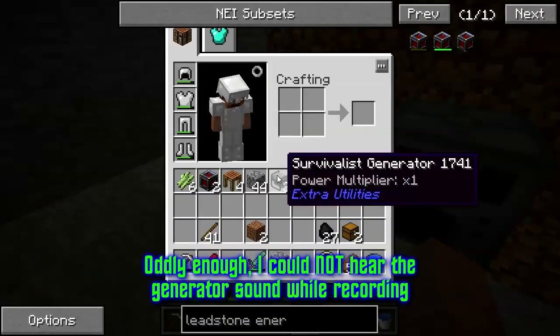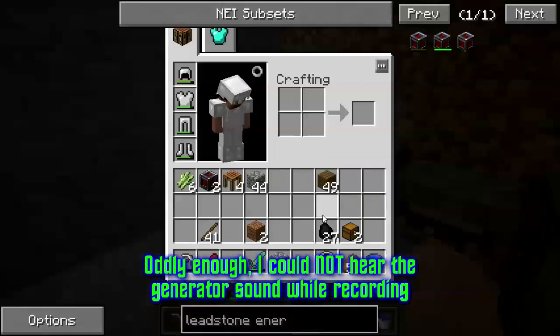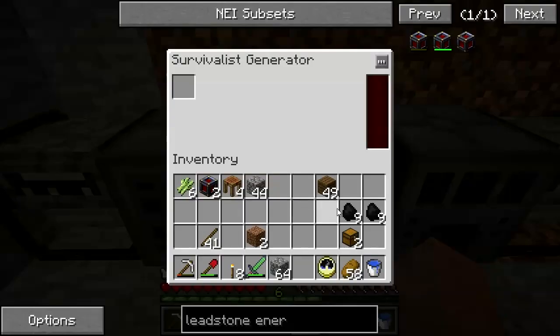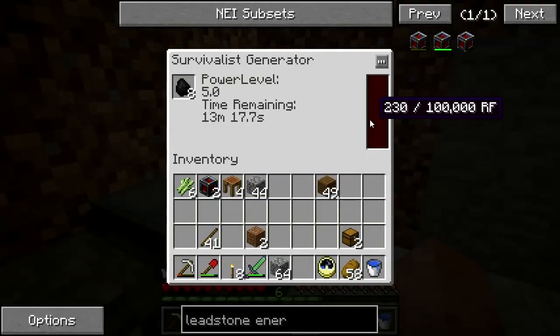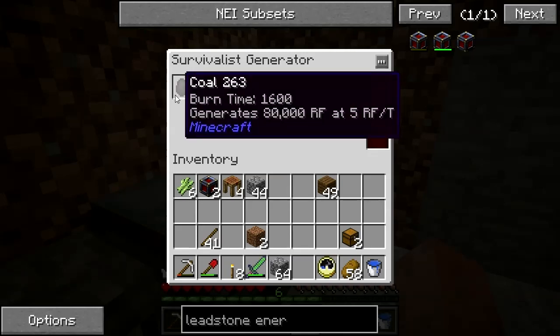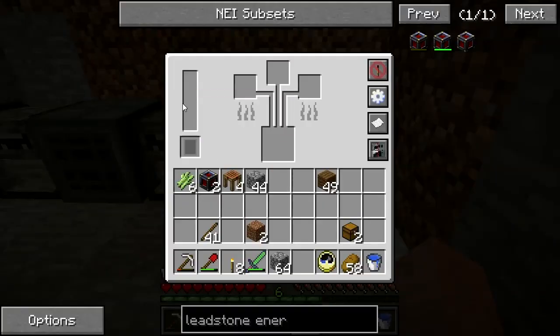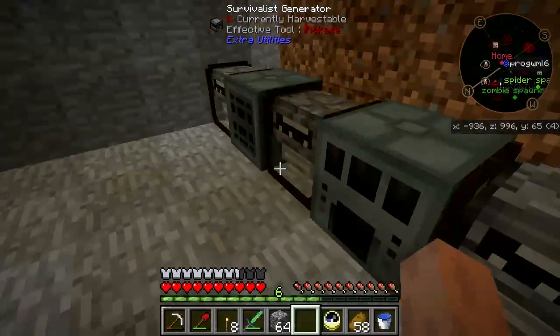Let's get these generators going — here, here, and here. Let's pop a little bit of coal into each one. They can hold up to 100,000 RF each. They only produce 5 RF per tick, but they get a lot out of each bit of coal. This thing should be charging up. It takes a while to generate some power, but that's alright.